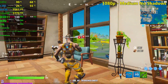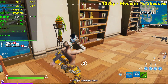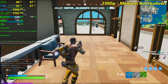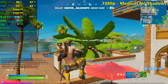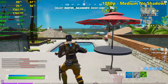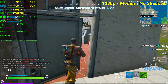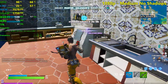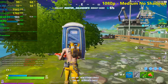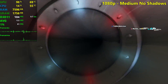106 FPS on average — it's pretty much the same as medium settings with shadows enabled, to be honest, because shadows on medium don't really make that much of a difference. Let's go to Holy Hedges, hopefully there's no squad here. There's another squad — never mind. 108 FPS average. These are the results — pretty good stuff still, it's not 120 all of the time but it's okay.